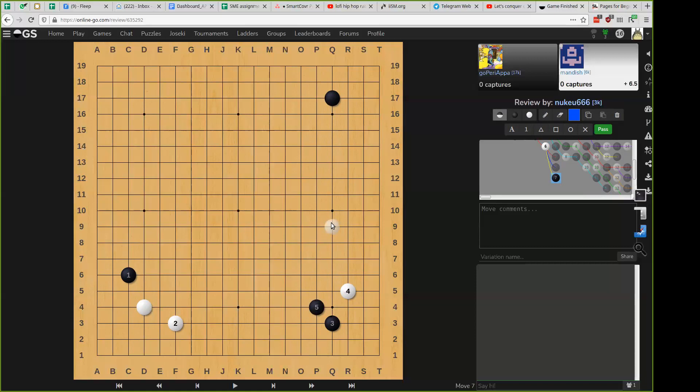White will almost always hang around this. This is an old joseki — this is a bit newer, this is also acceptable. But basically the point is the same: you are giving white a side and keeping the other side. This is much more aggressive. White will almost always hang around this. Black has two choices: either take the corners or extend. White extends, black keeps his corners, white makes the base, and black makes the base. So this is the end of this joseki — both sides are now settled, they both have bases.